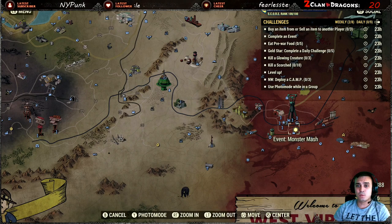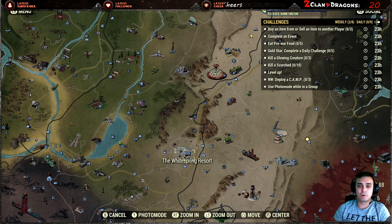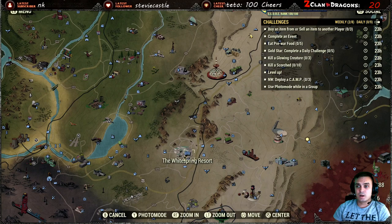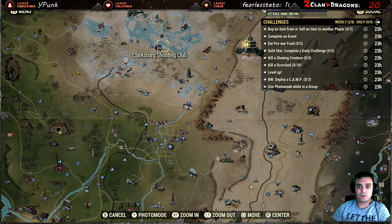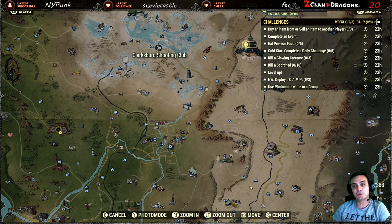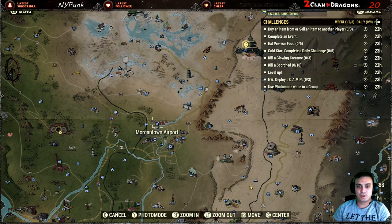Always keep Halloween candy in your inventory — they don't weigh a lot. If you still need pre-war food, go to the White Springs vendors and buy a bunch of stuff, or just pick up pre-war food you find in the world such as sugar bombs, steaks, and so on. Eat those and you're done. The gold star daily challenge triggers automatically once you complete five dailies. For killing glowing creatures, lower-level players should navigate to the Clarksburg Shooting Club — there are four glowing cockroaches at the shooting range right in front of you.